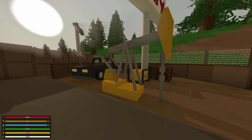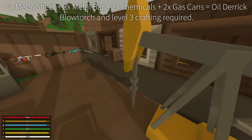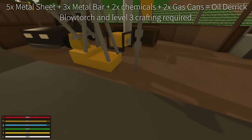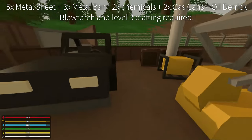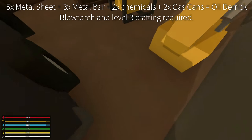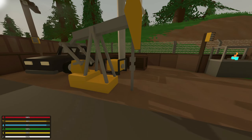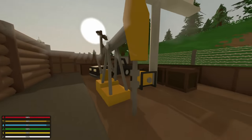You might be able to tell already, we have a nice little oil derrick right here on the ground. The crafting recipe is going to be on the screen right now. Basically, when placed on gravel or sand — you can't put it on grass or rock — it will begin pumping fuel when powered by a generator.